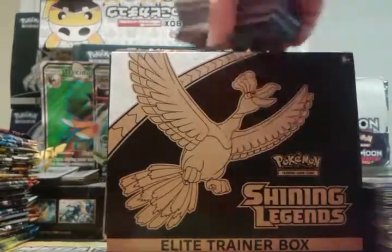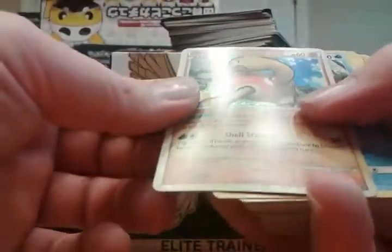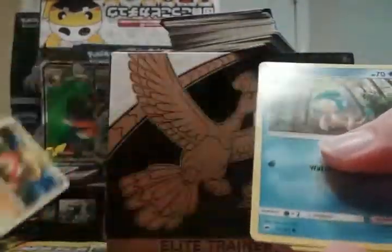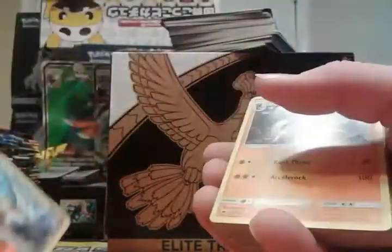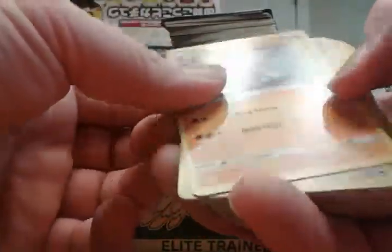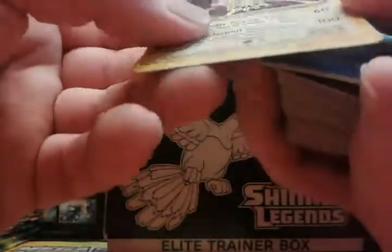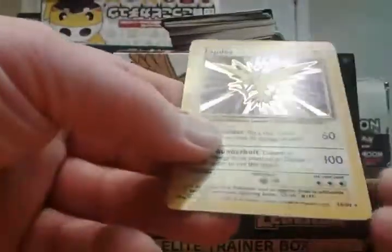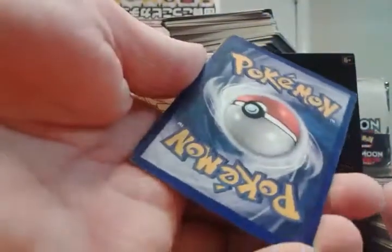We have that hollow Shuckle — actually that's a promo, it's not even a hollow. We have a Pansear, a reverse Marowak — I'll put those with the hollows. Regular rare Lickilicky, reverse Slaking hollow, Zapdos. Actually I think that's a Base Set Zapdos — not shadowless unfortunately. So that's kind of cool, but it's kind of scratched up, not really near mint.